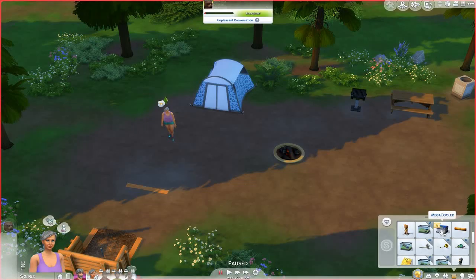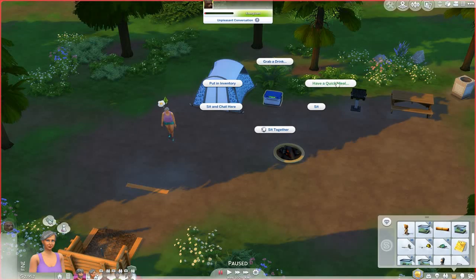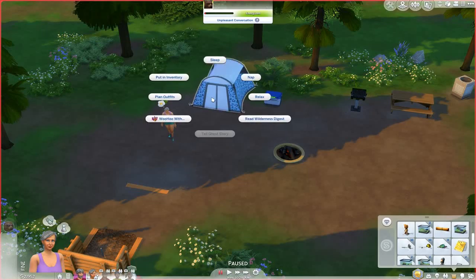We'll also get our mega cooler out of inventory. When you click on the cooler you can get a drink, have a quick meal, or even sit on the cooler with somebody — it's kind of like a mini fridge. With the tent, it functions pretty much like a bed: you can woohoo while in the tent, sleep, nap, or do pretty much anything you would do in a bed, as well as plan outfits.